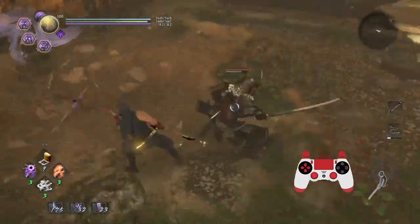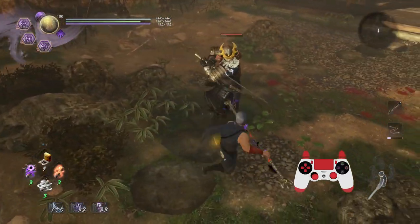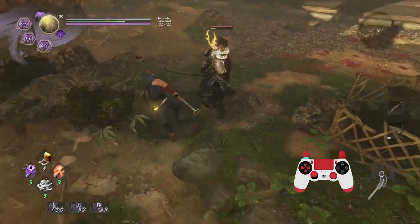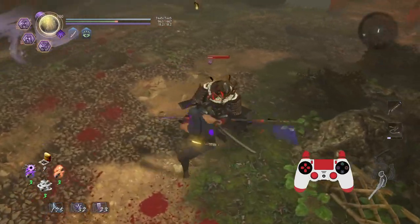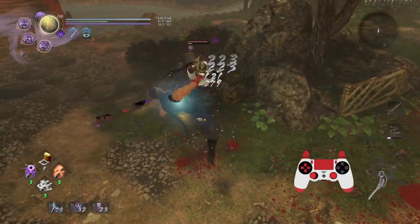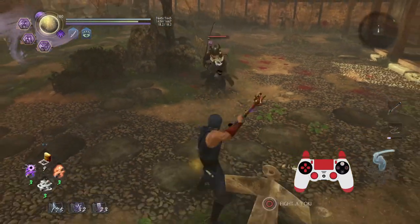That's another thing you need to keep in mind when it comes to extra hits: you can get a lot of stun lock. So extra hits are good for stun lock. Extra range — just as it was with the Spear — you can hit targets from very far.